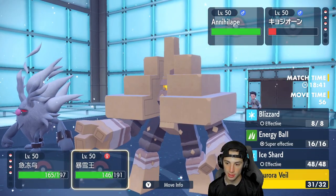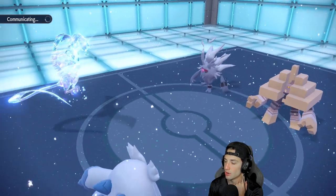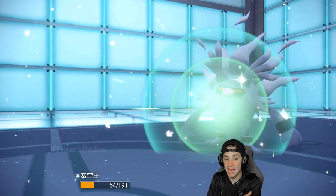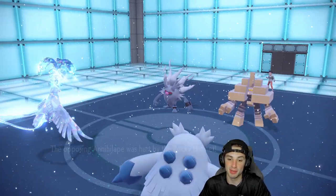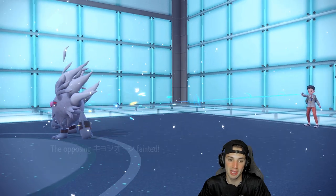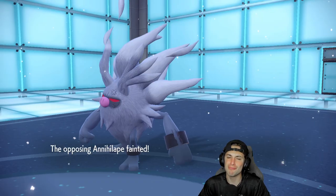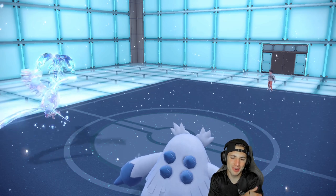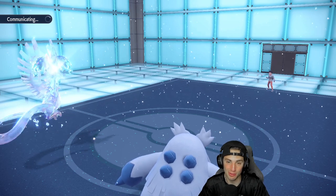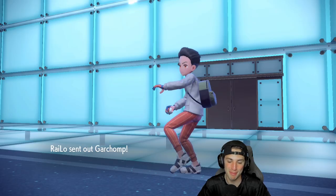I drop another Blizzard — KO! Articuno and Abomasnow are sweeping this one. Garchomp comes out and is one thousand percent going to Terastallize. I decide to Tera Blast into Cinderace and use Ice Shard just in case Garchomp doesn't Terastallize — and it doesn't! Cinderace was going to come in hot, but I already predicted that with Ice Shard. Articuno is just so bulky, especially with Aurora Veil plus Roost. We have Snow Cloak and Bright Powder giving a high chance to dodge moves.